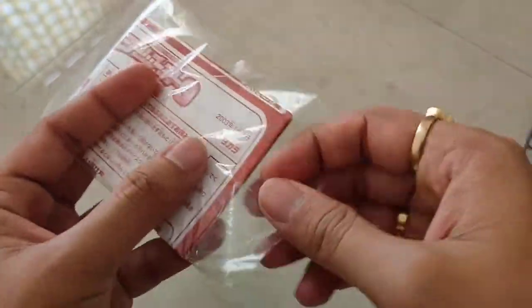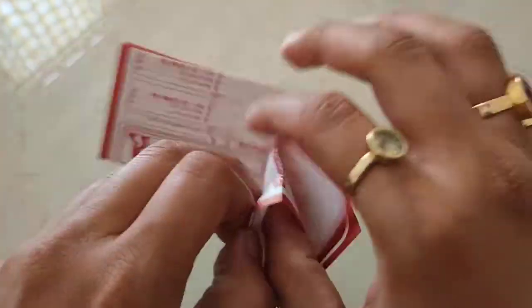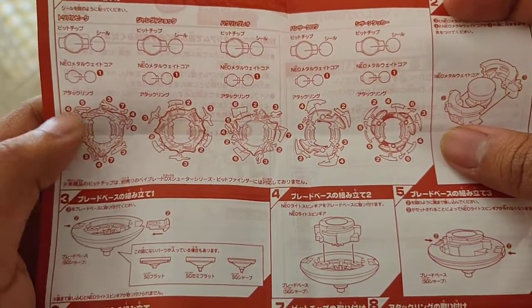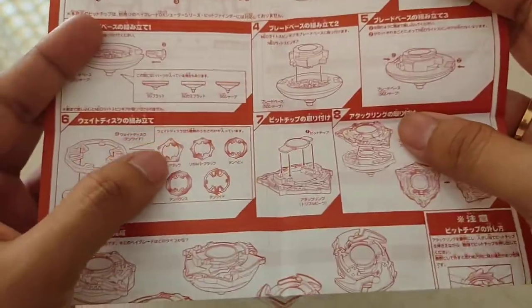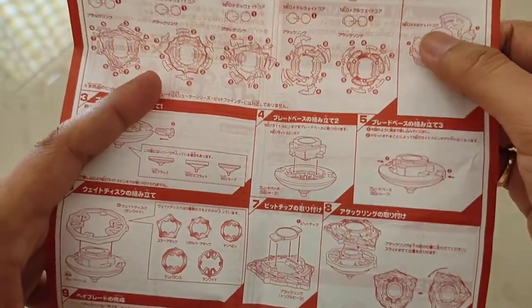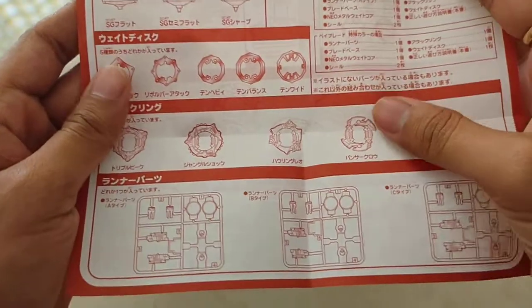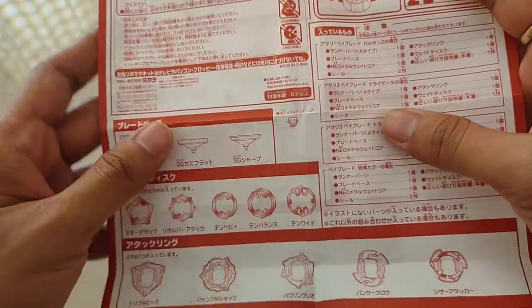Let us have a brief look at the instruction manual, although there is not much to look at. Here we have how to apply the stickers, the weight disc which we can get, how to assemble the base, safety instructions, and the same things we got to see on the outside of the box — so nothing new.